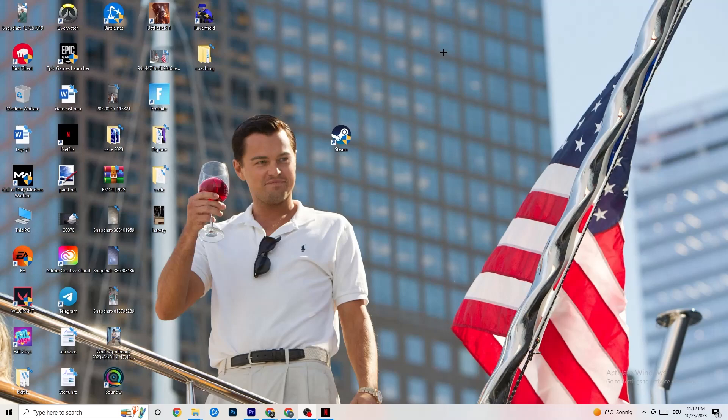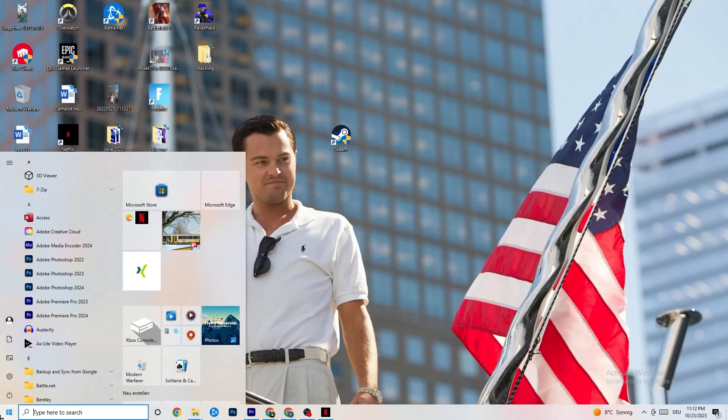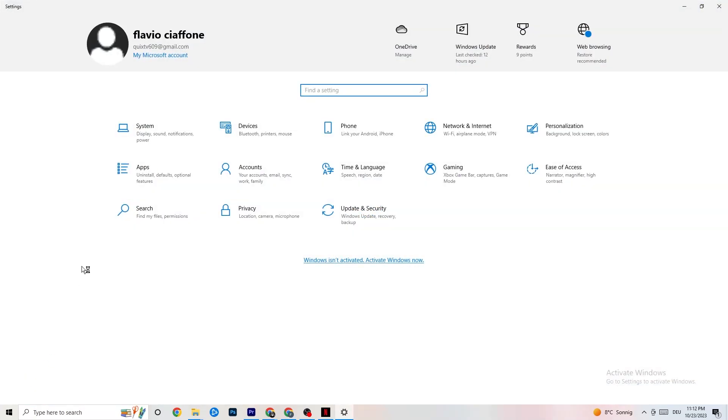If that doesn't work, it's probably an error on your PC. Navigate to the bottom left corner of your screen and click the Windows settings symbol, or press the Windows key on your keyboard. Then click onto Settings, and once you're in Settings, click onto Network and Internet.